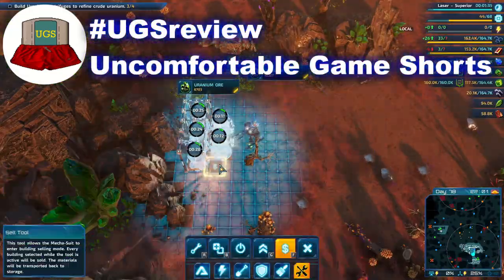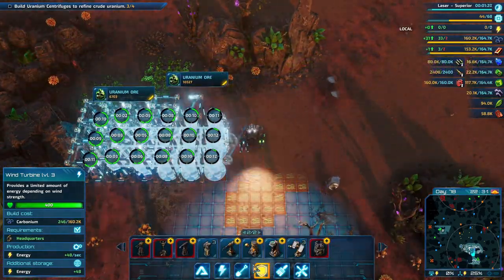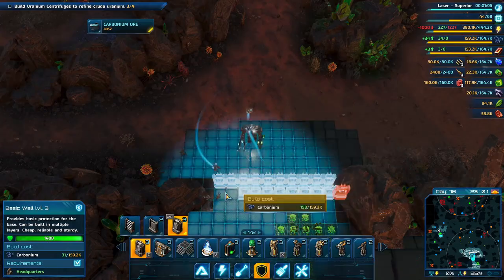Note that you don't need to connect distant parts of your base. If you find some resources, build up power to sustain that mining operation and set up new walls.